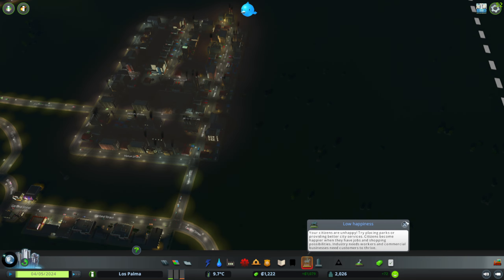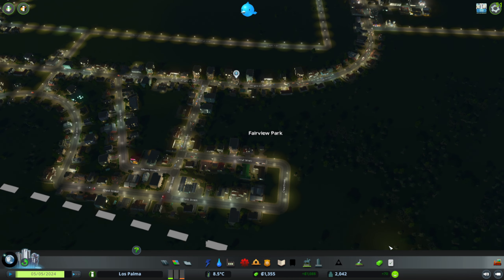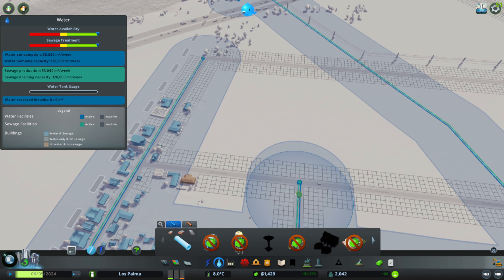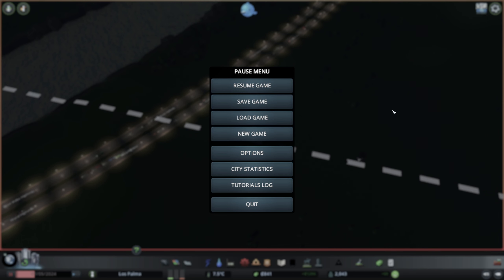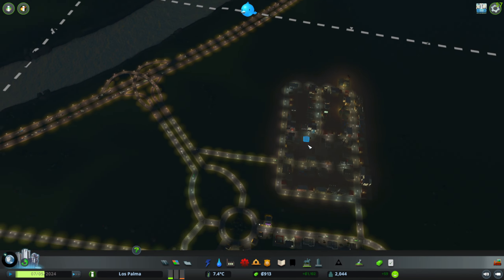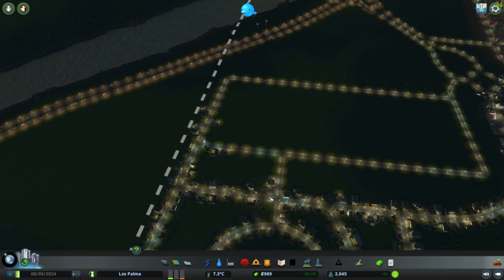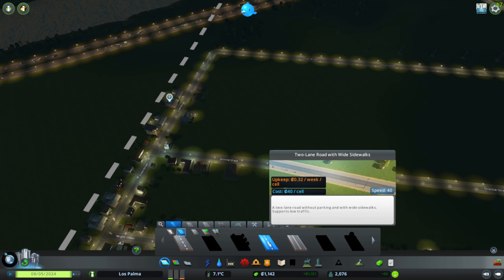Low happiness — the game suggests placing parks. I'm making a thousand a week again — how did that suddenly happen? I think we've turned a corner, we're heading in the right direction. Desperately need to get more people living here though — that is a concern. Barely have enough money for anything.